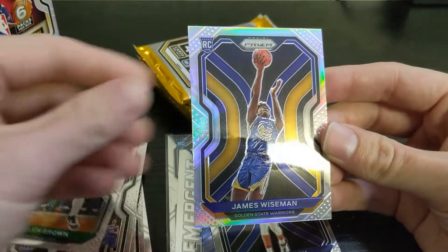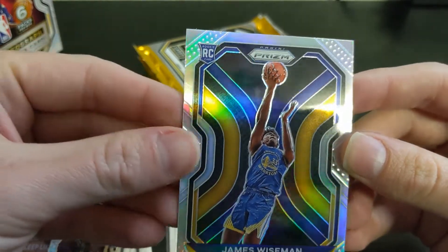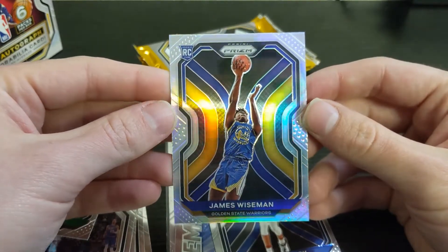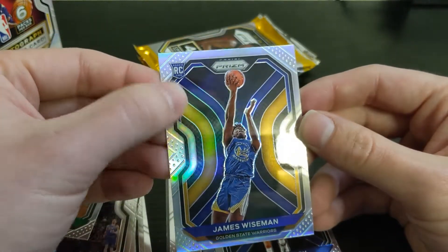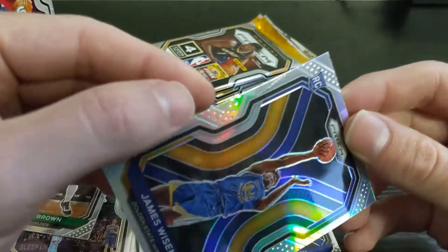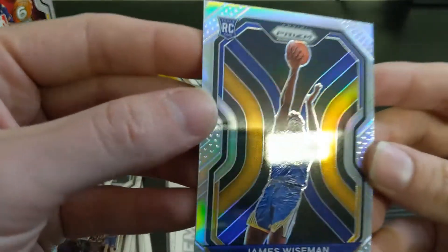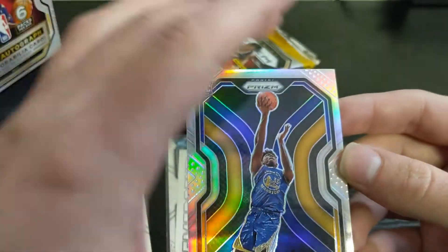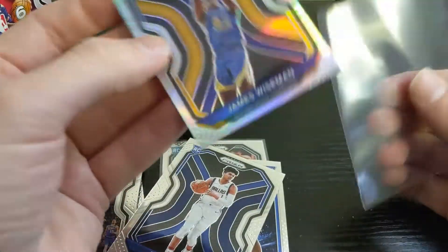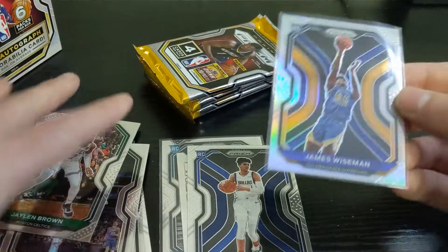Oh no — I don't know if you can see that very well, but there are terrible scratches on here. That is just brutal. Otherwise it might be a little off left to right, and a little thicker up top than at the bottom. My goodness, this would be a huge card and it still is a huge card, but it's dinged. So I get done talking about how you should lower expectations on these blasters about getting rookie silvers, and then I get the good rookies — a LaMelo and a Wiseman silver. Unbelievable.